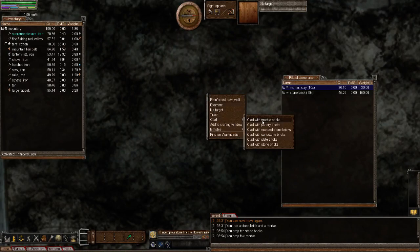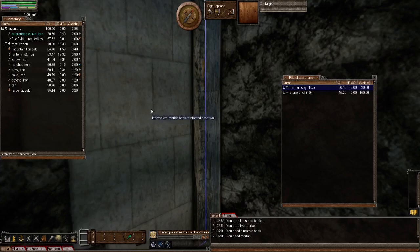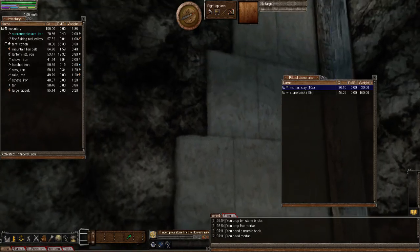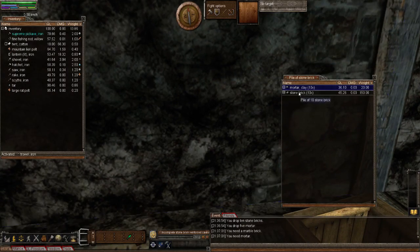I'm going to put them back on the ground. I'll right-click, Clad, and choose marble. See, it didn't use it - so it's a little bugged, but they'll sort that out eventually. You can actually start the walls just like buildings - when you're doing a building you don't actually use the materials, you're just putting the plan down. So this one will still need the correct amount of materials - it still needs 11 bricks and 11 mortar - but it just starts it off and shows you how it's going to look.